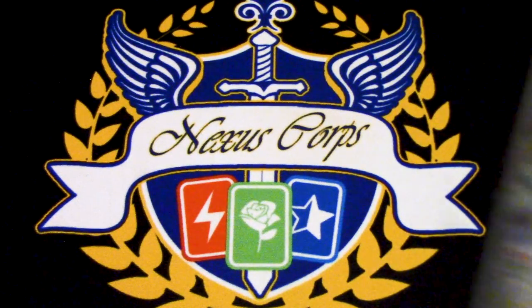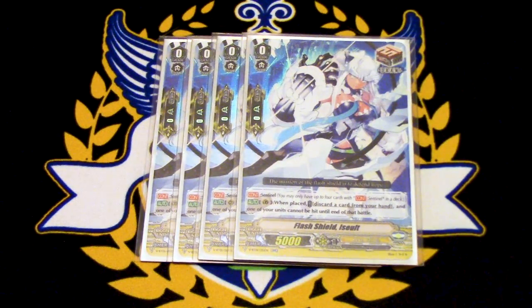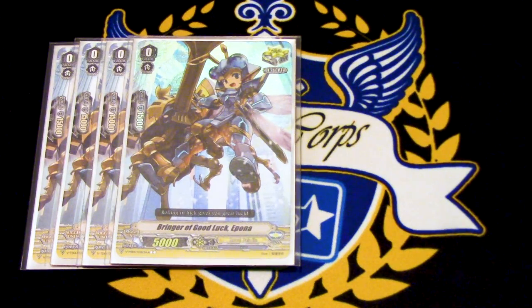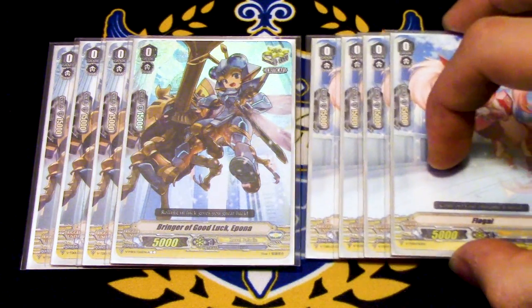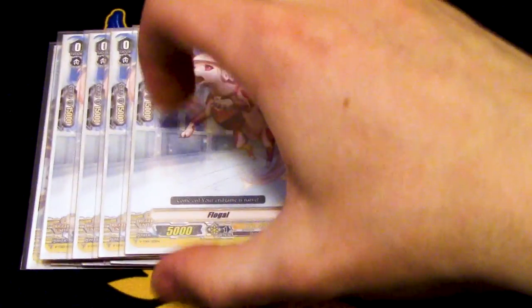For triggers, I really don't think there's any other lineup for this. It's four of the draw PG — Flash Shield Assault. When it's placed on Guard Circle, you discard a card and your unit cannot be hit for that battle. It's a draw trigger too, so everyone's going to be running playsets. Running eight critical triggers: four of Bringer of Good Luck Epona and four copies of Flogul. Crits are nice, crits help win games. Monarch Sanctuary Alfred often gains a crit, so getting a trigger crit on top of that can push the game, and they also have more shield so drawing into them is nice.